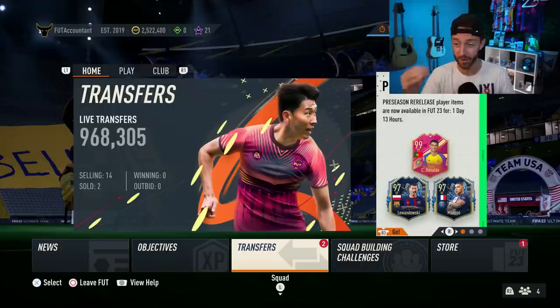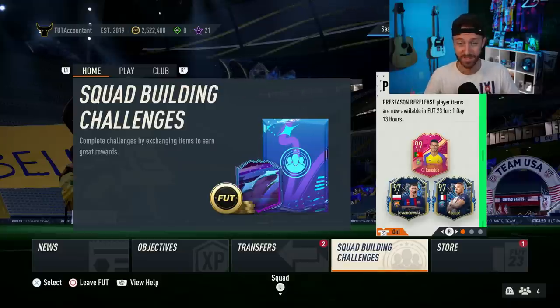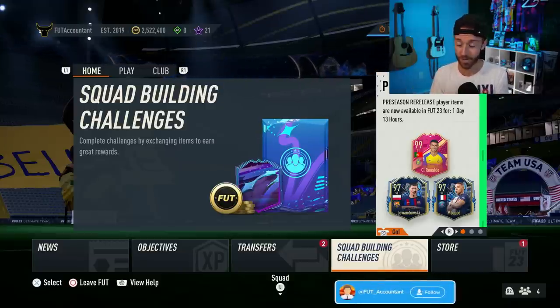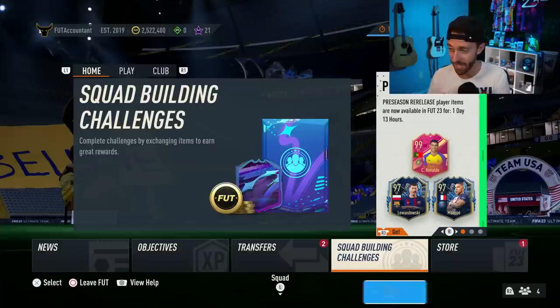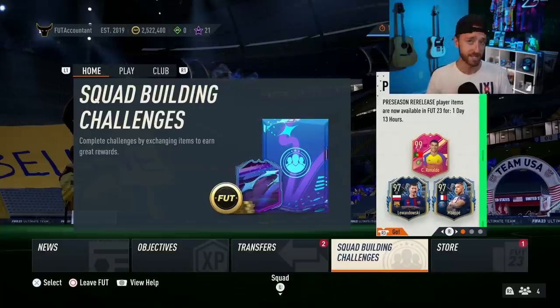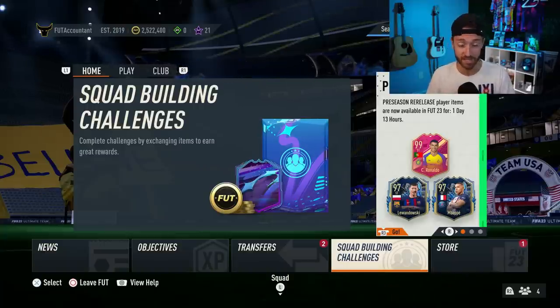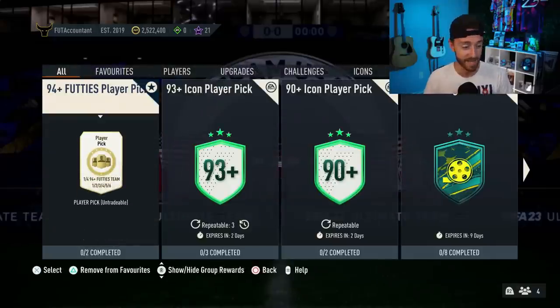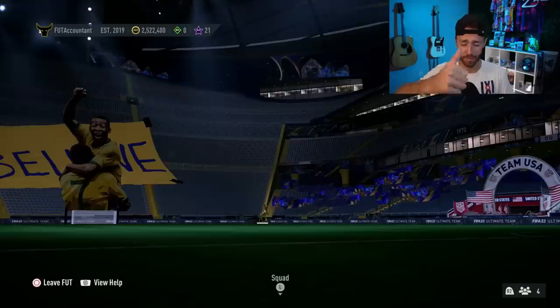Have EA saved the best cover star icon SBC for last? There's one massive cover star icon that we're still looking to see, and maybe it's dropping tomorrow. We'll hopefully see one last big cover star as preseason freshens up tomorrow with more cards, packs, and a lot of content. We have some more ratings to look at as well — drop a thumbs up and subscribe if you're new.